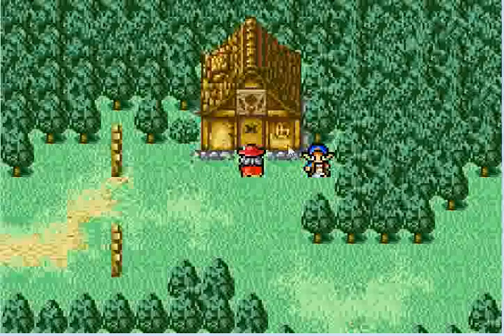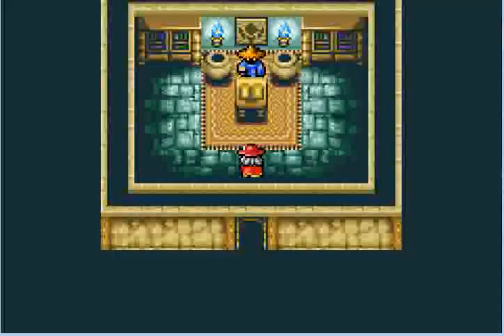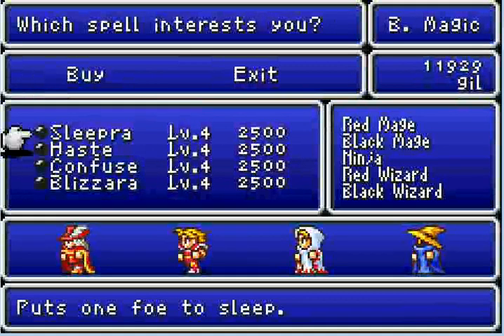Fourth level magic — I almost forgot. Not to worry, let's go get some. You'll notice I have 11,929 gil. That means I can buy four fourth-level spells, which I suppose is good enough.